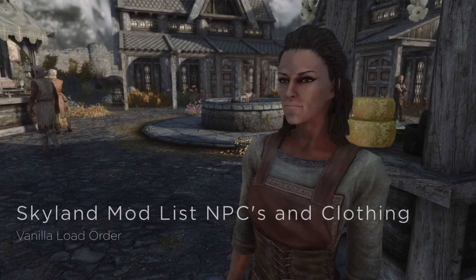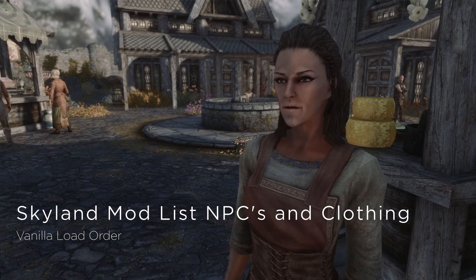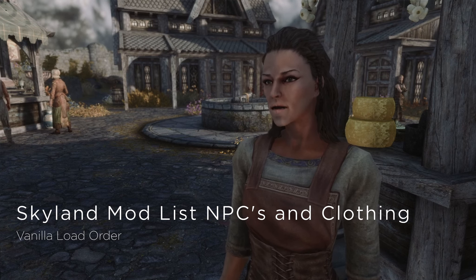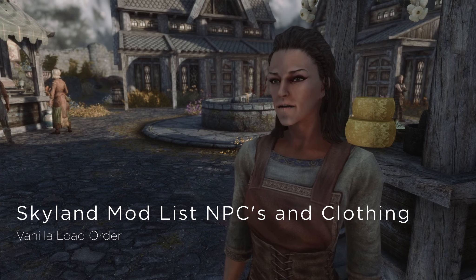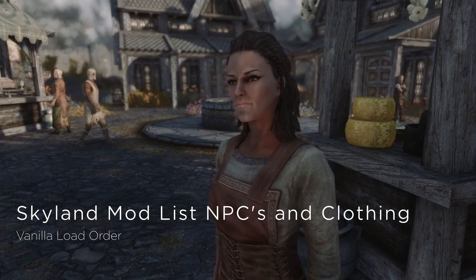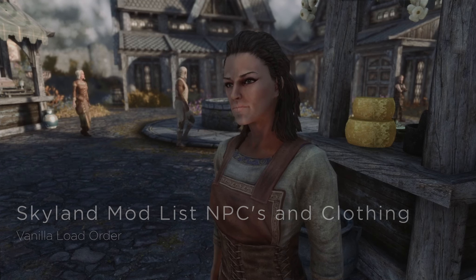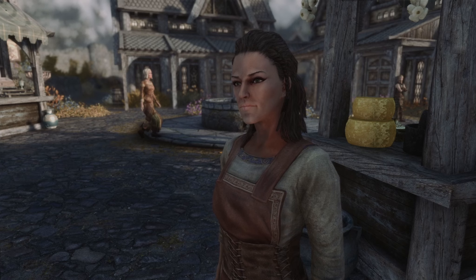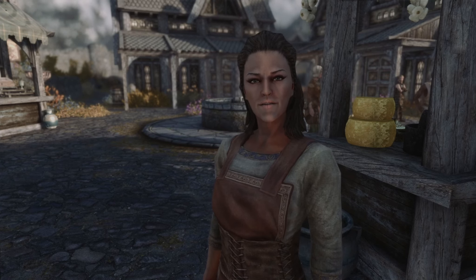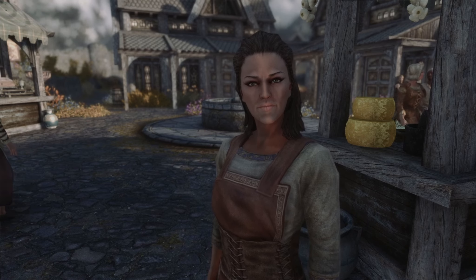Nightmare fuel — NPCs. Walking potato sacks. They're horrible. Everything about them — from their low-poly heads to their plastic saran wrap hair and weird shading on their face. And the clothes? Don't get me started on the clothes. They're bad. But with a couple of mods, we can fix it.